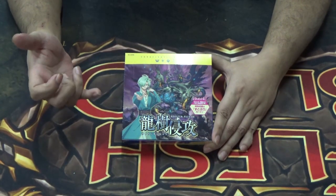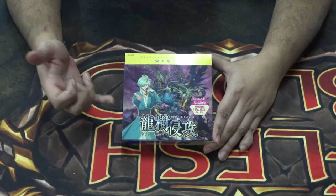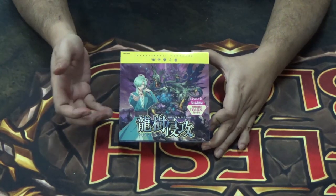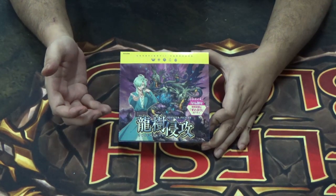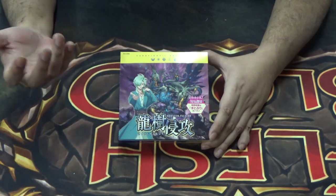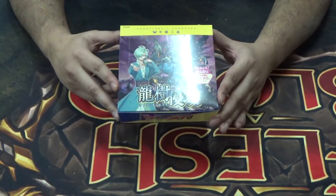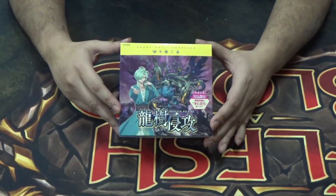Today's unboxing is for DBT-09 — Dragon Tree Invasion. This is a set that has me personally very excited because there's a lot of cool stuff in here, and I'm really ready to get started. This is the 09 set, and there's also a summer release in English for DBT-08.